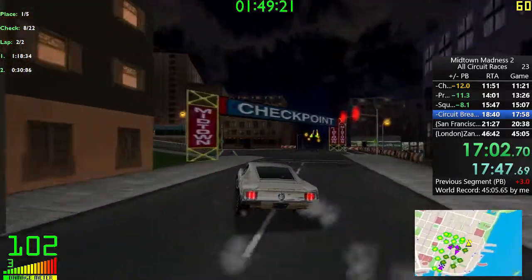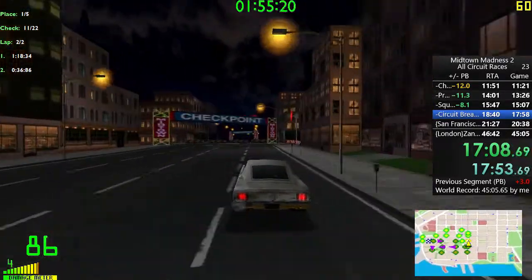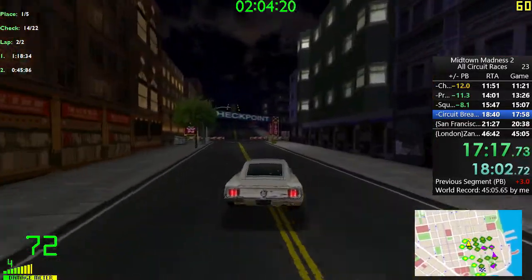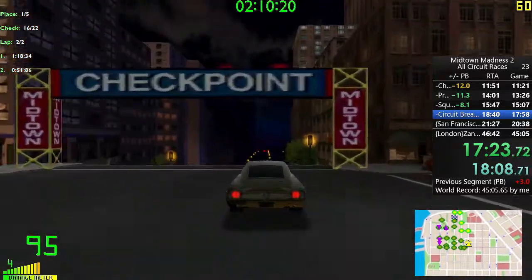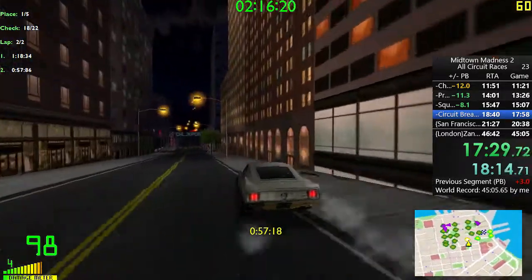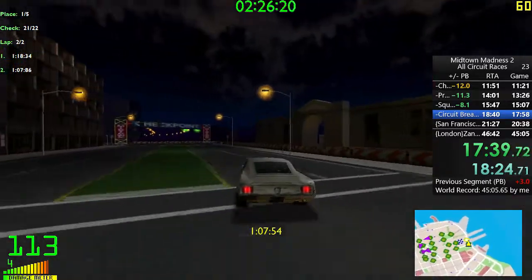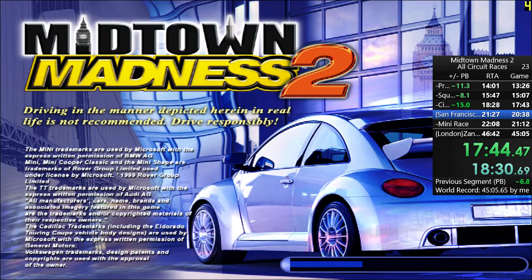Coming down the hill, you want to cut over to the left as soon as possible and give yourself the ability to arc through the corners, using as much of the track as possible. A little bit of a scruffy run up the hill — hit a tree, got loose and lost some speed, but overall not too shabby. Good run through the next set of corners, nearly hit a pole there, and just a nice wide arc to make sure you get through the last corner with as much speed as possible. A very solid Circuit Breaker — I'm surprised it wasn't my fastest ever, to be honest.